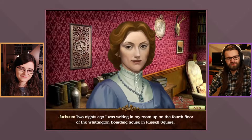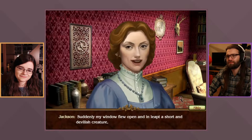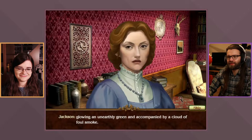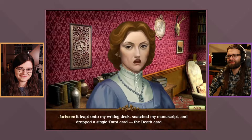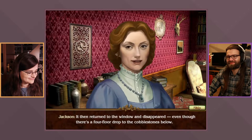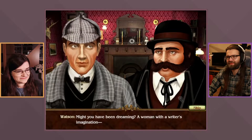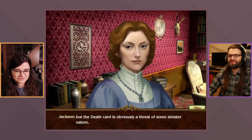Sherlock has no interest in such things. Miss Jackson explains: two nights ago she was writing in her room on the fourth floor of the Whittington Boarding House in Russell Square. Her window flew open and in leapt a short devilish creature — glowing an unearthly green, accompanied by a cloud of foul smoke. It leapt onto her writing desk, snatched her manuscript, and dropped a single tarot card — the Death Card — then returned to the window and disappeared despite a four-floor drop below.